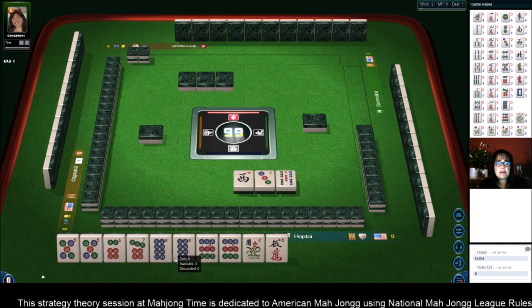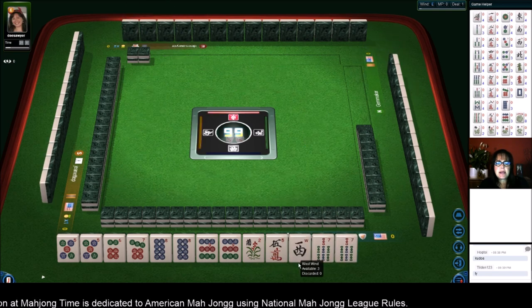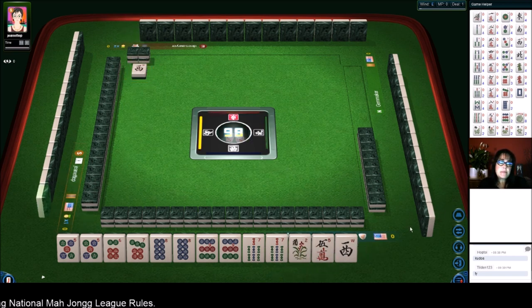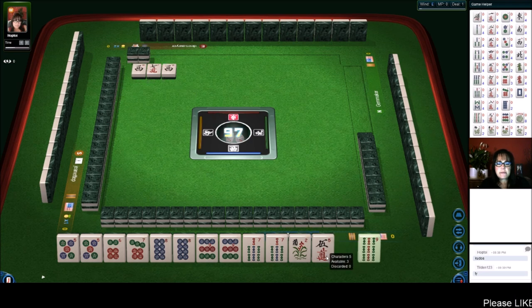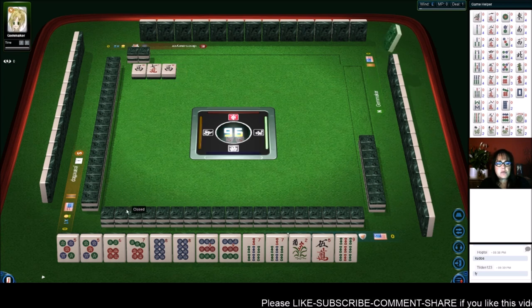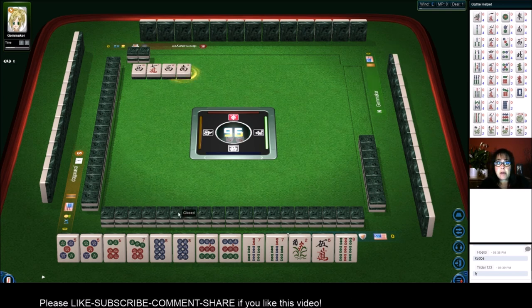So we need 6, 7, 8 dot. We could call for the — oh, we got a pair. Joker bait! Let's hold it. We'll just hold that as long as we can and see if we can get a joker out of it, maybe to the end of the third wall. So we'll get rid of the west wind — there's 1. Let's see if we can hold on to the 7 bams until right around the 7.